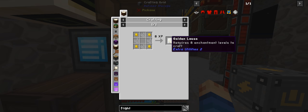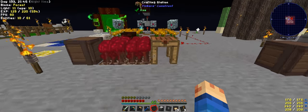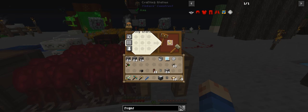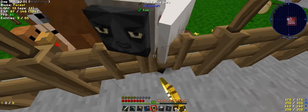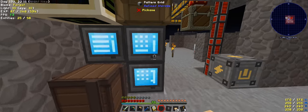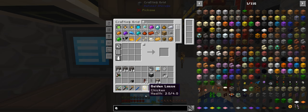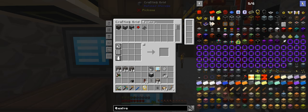I have 8 enchantment levels. I need a chicken — I have a chicken. I cannot remember the name of that mod — Extra Utilities. I need GP to actually power my flight.